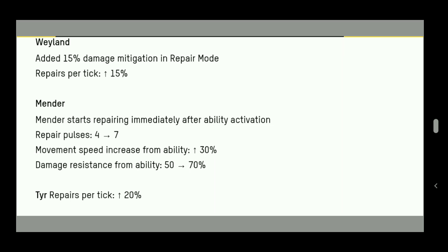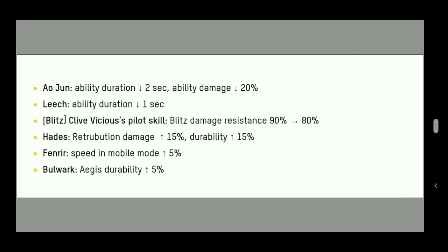Tier repair per tick is 20%, so if you're using Tier as a healer that's very interesting. Now the main thing: Ojun gets a cooldown reduction of minus two seconds, ability damage minus 20% — so the internal flamethrower will deal less damage. Leech ability duration goes from minus two seconds to minus one second. It's a game-changing tweak because in this fast-paced game, every single second matters.